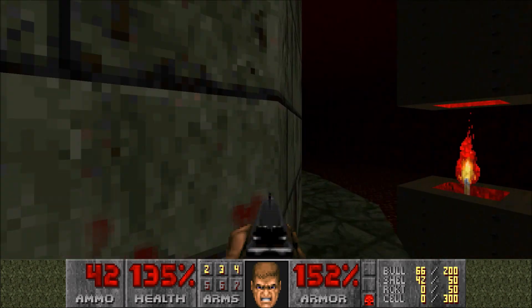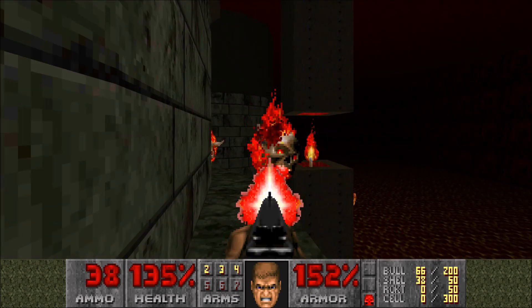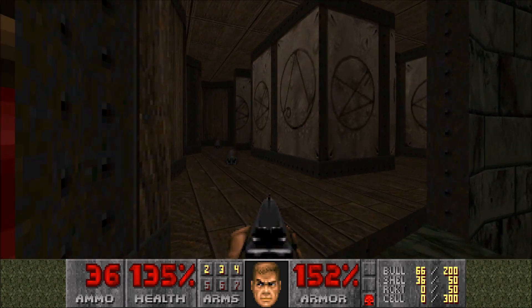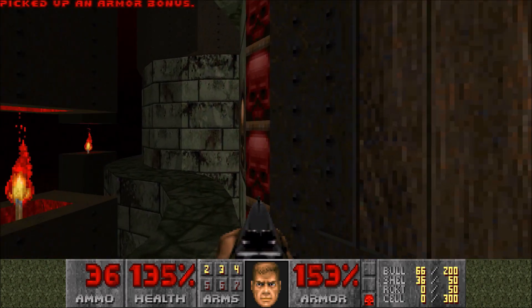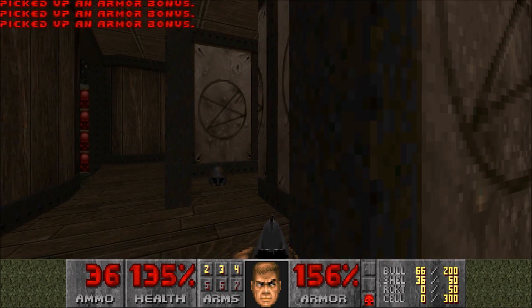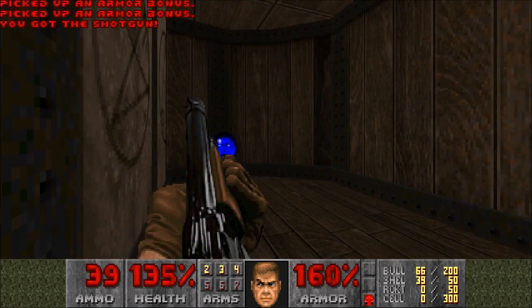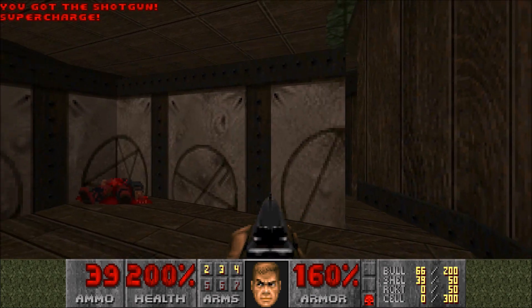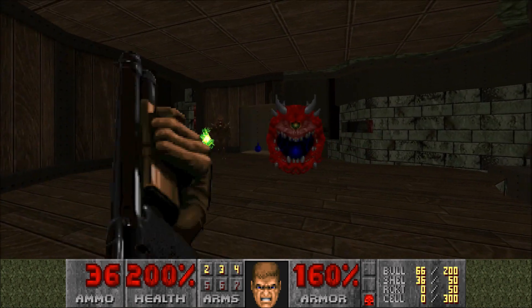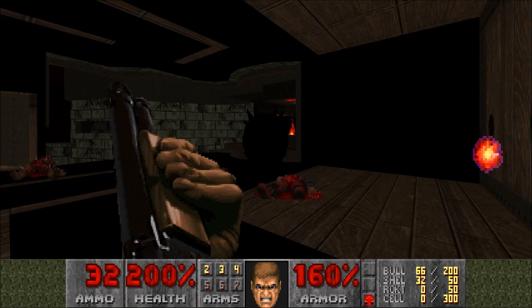We're going to make our way around here. We've got boss souls, so we'll just take them out. That's the switch we needed the red key for. We go in here and work our way through this little mini maze, grab the armor helmets, get rid of this guy, grab the soul sphere, and when that happens the walls lower down. Guys start teleporting in and the lights go out.